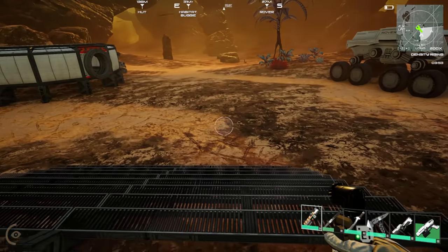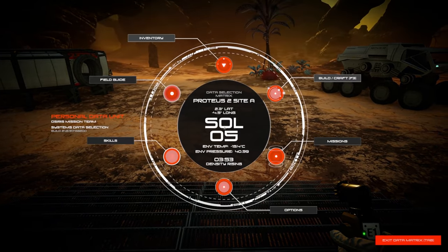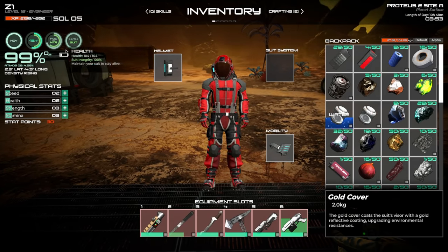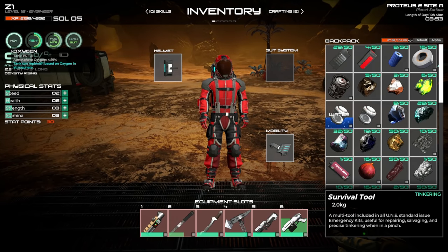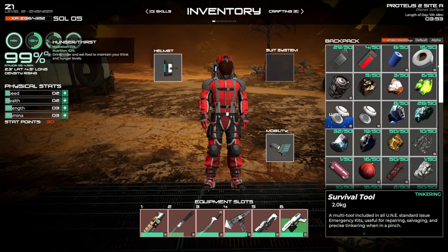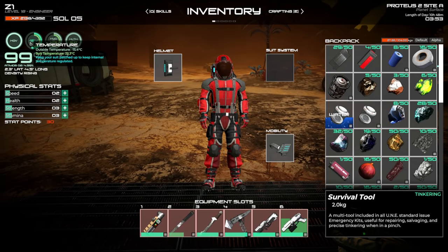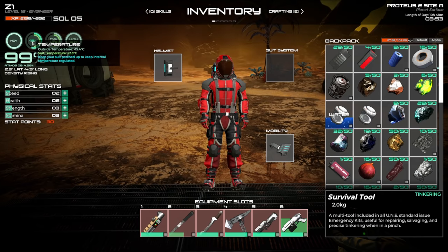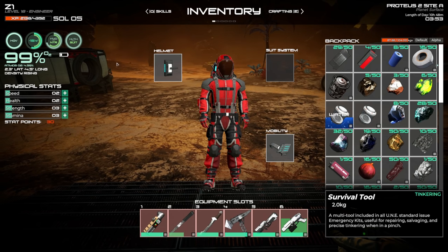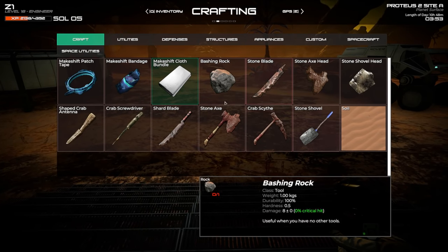You might be wondering where all my stats are on the bottom left. They're there, but they only appear when we need them. You can now hover over and see hunger and thirst — hydration 71%, nutrition 62%, drink water, eat food. We also have temperature info: keep your suit patched up to keep internal temperature regulated. Everything is centered now, which is really nice.